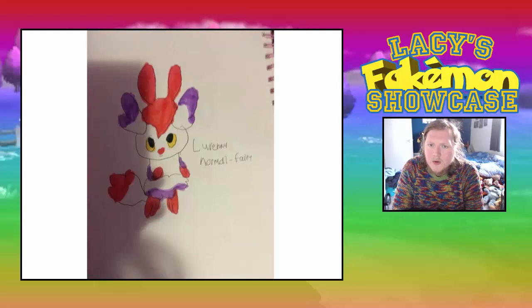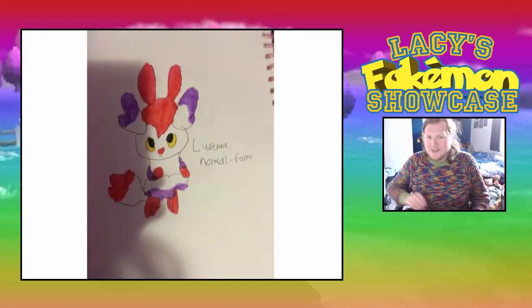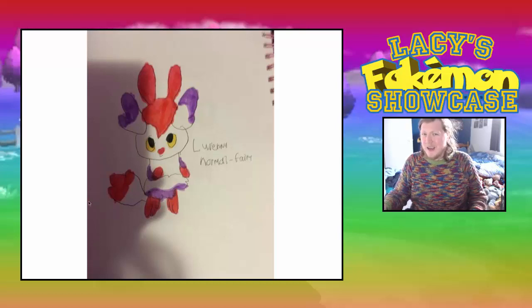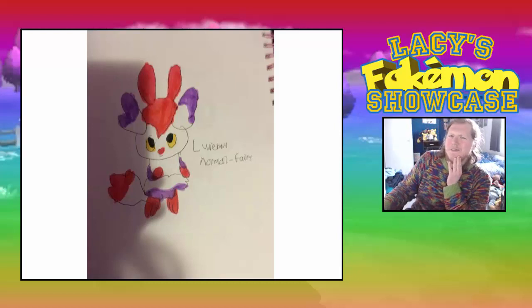Then we have a Normal/Fairy type Pokémon. A little bit like Sylveon, but this one's on two legs, not four. This is Lorien — Normal and Fairy type. It looks really cute. It's got a little tail at the back, pointy up ears, and horns as well. It's really cute — I like it. Definitely a really cool Pokémon. Sort of like a rabbit in a way. Reminds me a bit of Sylveon and also Meowstic, I think the female form actually.